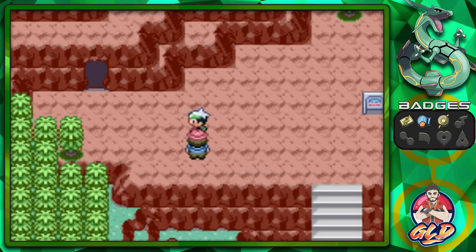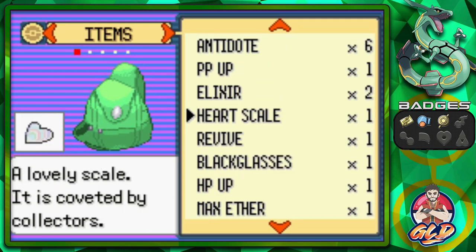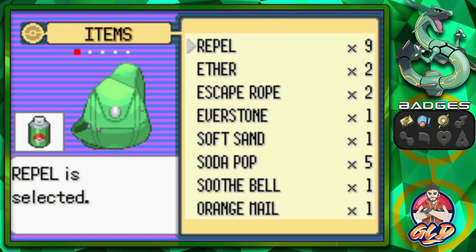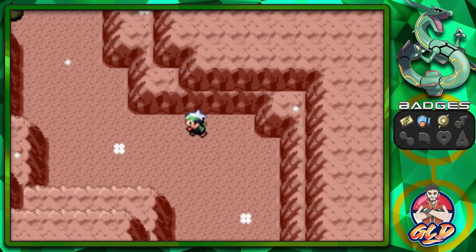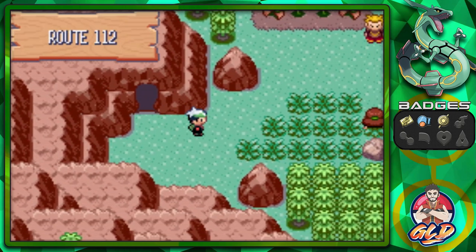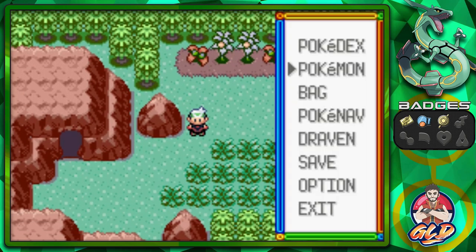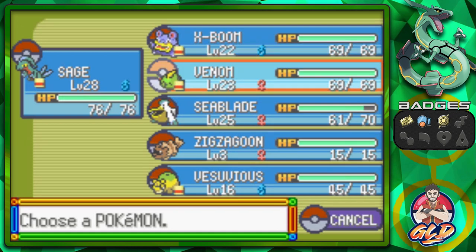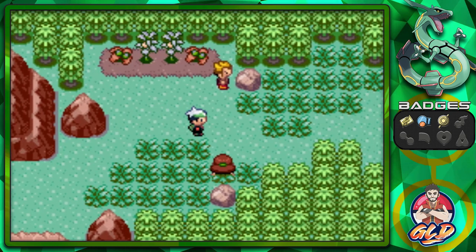We're going inside the Fiery Path. There are quite a few Pokemon you can capture in this area. I'm using a Repel because I don't want to capture anything right now. One Pokemon you can find is Torkoal - very useful. Off screen I'll be capturing these Pokemon. There's a double battle coming up so we need to switch things out.